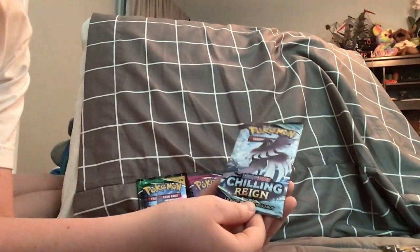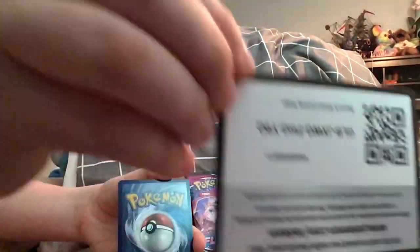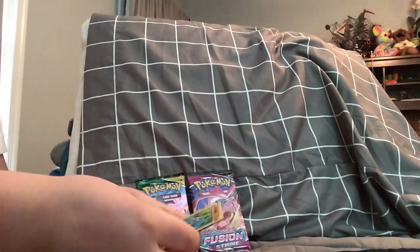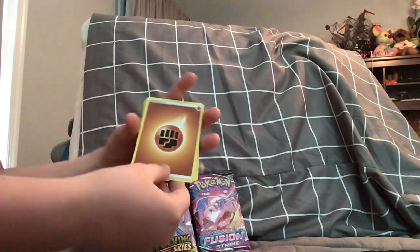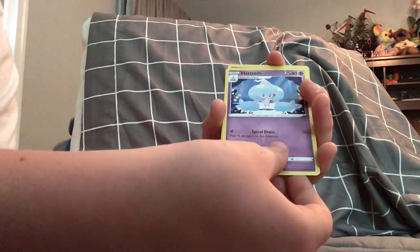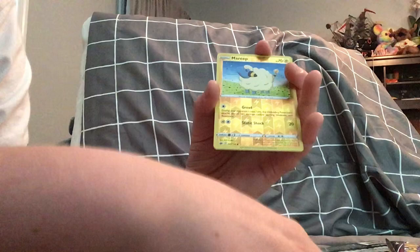We're going to go into the Chilling Reign pack. I have opened this set multiple times and had bad luck with it, and again I'm having bad luck. Here's the code card. From the back to the front, we have a Fighting Energy, Doctor, Froakie, Froakie Crystal, Hatterene, Hattrem, Swablu, Polygon, Rookidee, Ralts back to back, and a Dugtrio.